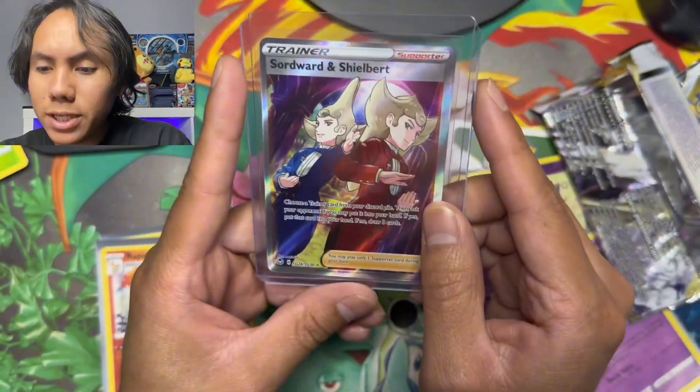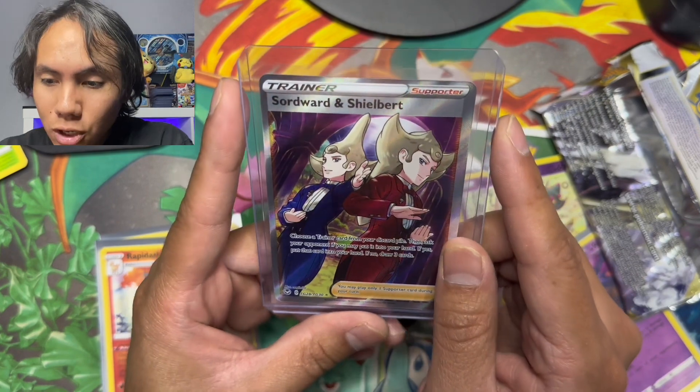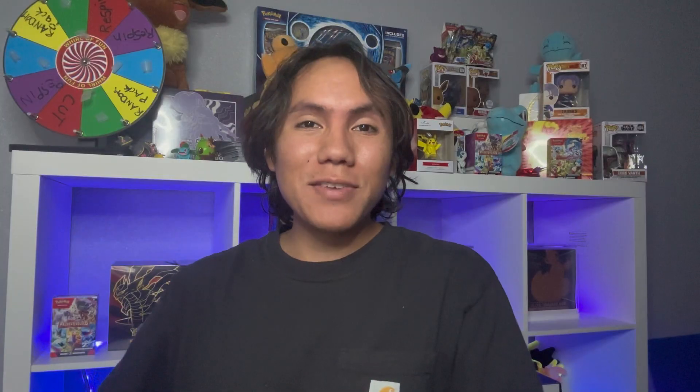Recapping the hits: starting with the holos, we got a holo Rapidash and a holo Machamp — I do like these holos. And of course the biggest hit of the box: the full art Sword and Shield Bird. That's the end of the video. I'll be honest, we didn't pull as many hits as I would have liked, but I'll appreciate this full art Trainer card. Let me know your thoughts in the comments, and as always, thanks for watching — I'll see you in the next one.